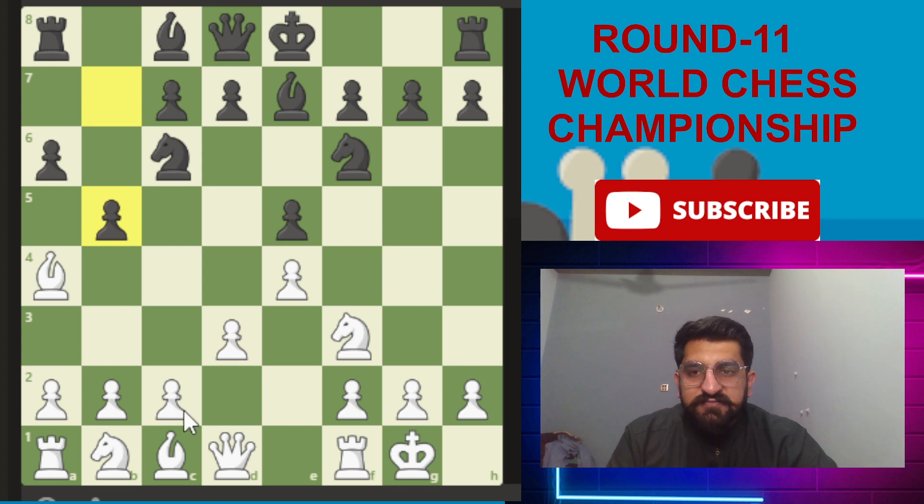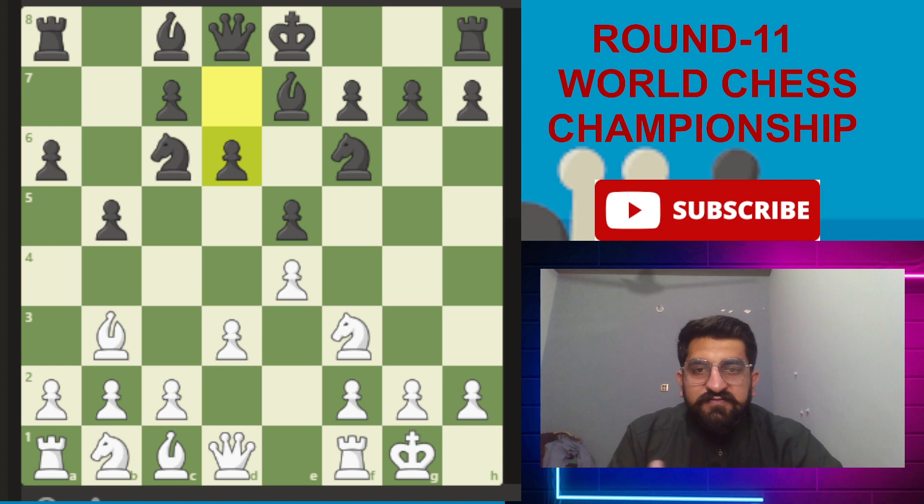b5, trying to attack the bishop, because this bishop at this stage becomes a danger for black. White has to move the bishop to b3. d7 — together with a4 and c3, this is one of the main lines of the Royal Lopez system.